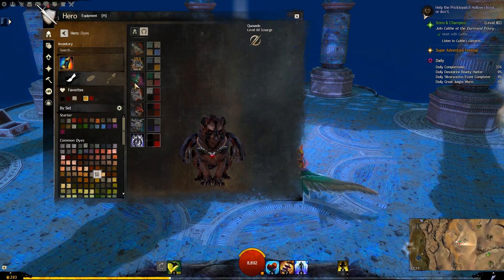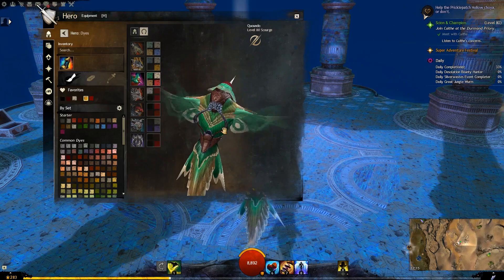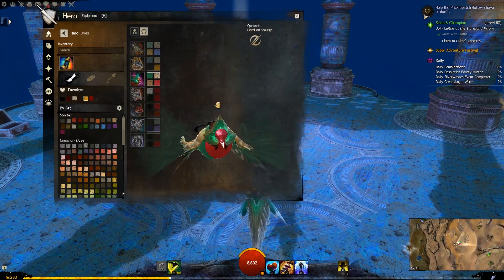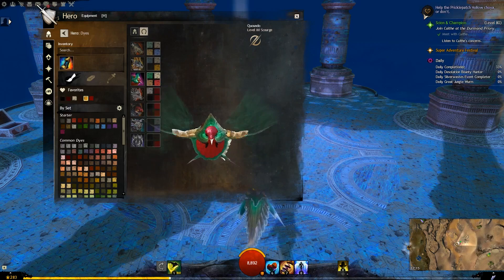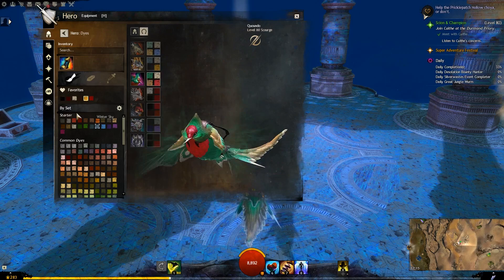Let's see what the dye channels are like. The main one, top left, is the green — that is the main body of feathers. The white is going to be the accent — so the ends of the feathers and the little symbol on the inner wing, as you can see there. The head and breast is the bottom right channel. And then finally, the secondary layer of feathers is this one here.